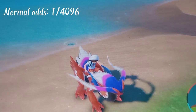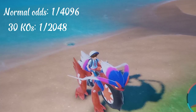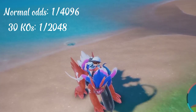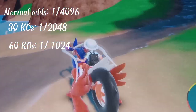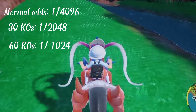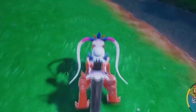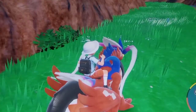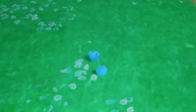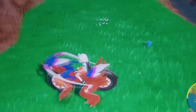By having 40 KOs, you lower that chance to 1 in 2,048. And by having 60 KOs, you increase your shiny odds to 1 in 1,024. So as you can see, you just need to KO, KO, KO. Also, be careful because these Mass Outbreaks are not unlimited — they do have certain limits. And if the Mass Outbreak isn't the Pokémon that you wanted, you can simply skip until the Mass Outbreak is the one you really wanted.